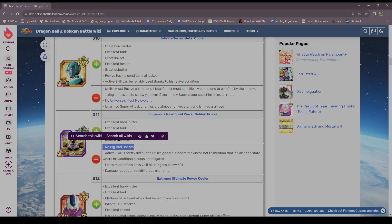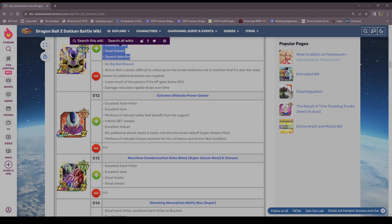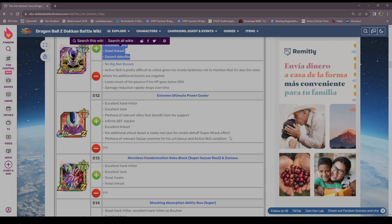Golden Frieza — yes, 100%. It's very dumb that he doesn't have Big Bad Bosses but he's S tier. STR Cooler — if you can get lucky he could look S tier, otherwise I would say A.